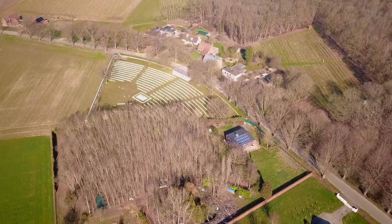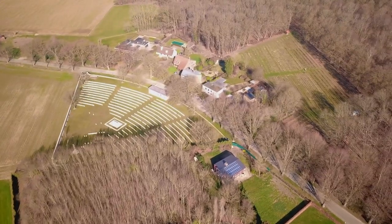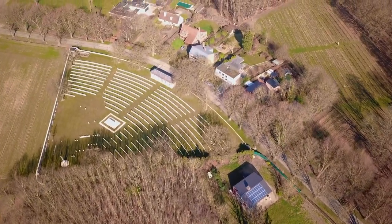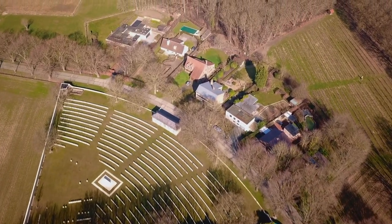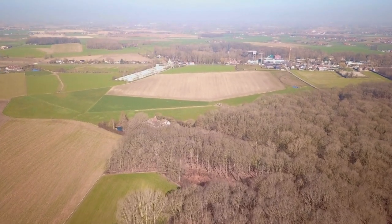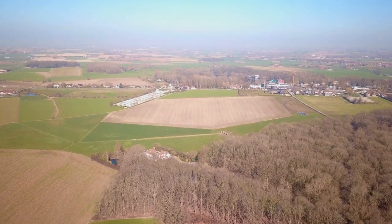We're flying now towards Sanctuary Wood Cemetery. Sanctuary Wood is over to the right. If you were to walk through these woods, you'd find the traces of trenches, but going to the museum is always the best bet here. Interesting shape — Sanctuary Wood Cemetery is like a quadrant. As we pan up, we're flying parallel over the front lines. British trenches for a lot of the war were directly under us; German trenches over to the right; Ypres is over to the left.